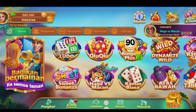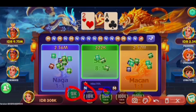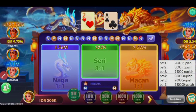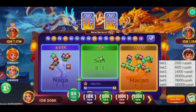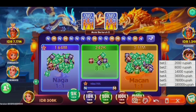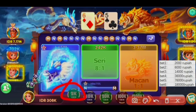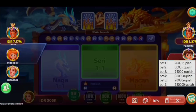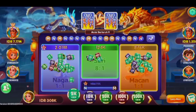Disini kita bakal bermain game Naga versus Macan saja. Cara bermainnya sangat mudah teman-teman ya. Kita langsung klik Naga versus Macan. Disini teman-teman bisa langsung pilih betnya dari nominal 2.000 sampai 10.000 per 1 kali main. Pilih yang 2.000 ya. Kalau nanti kalian menang, tetap mainkan yang nominal 2.000. Kalau nanti di nominal 2.000 kalian kalah, kalian bisa naikkan betnya ke 6.000. Kalau menang di bet 6.000, teman-teman bisa langsung balik ke 2.000 ya.